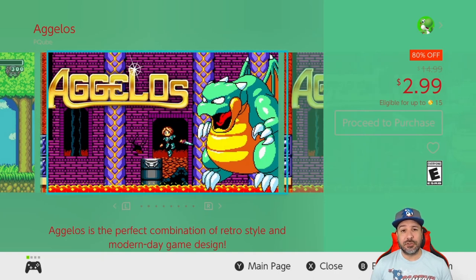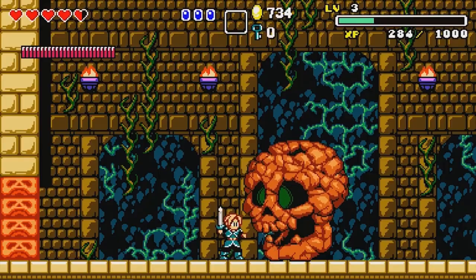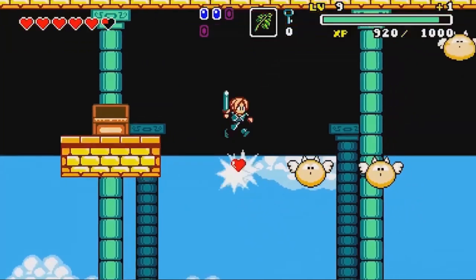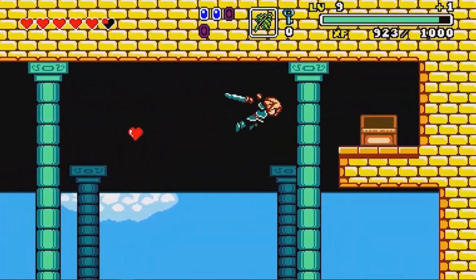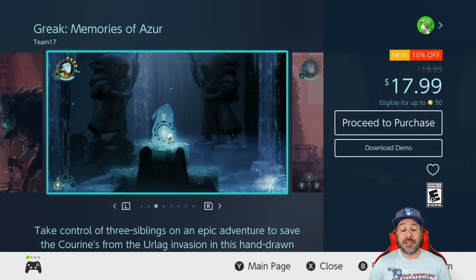Next, another shout-out to Agalos, which is still 80% off at $2.99. This is basically a retro-style 2D platformer slash metroidvania, and if you're looking for an awesome budget entry at only three dollars, Agalos is a no-brainer.